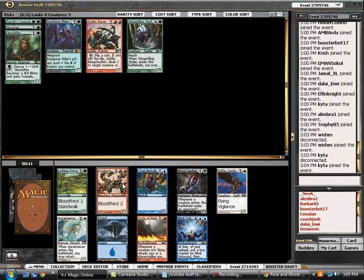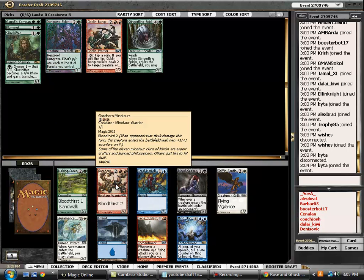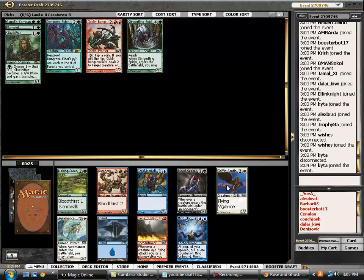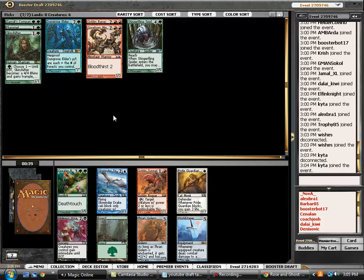We are happy to take the Gorehorn Minotaur. Lurking Crocodile is also quite good, but frankly Gorehorn Minotaur is just a much more powerful card. This is a very late Gorehorn Minotaur — this is easily a first pick. Seeing it this late is great, so we know that red is open. Also a very late Griffin Sentinel, so it looks like white is another open color, but we are definitely taking the Gorehorn here. You typically find that in green you have a very full five-drop slot but don't see too much in the four-drop, so being able to fill in that curve really helps out.